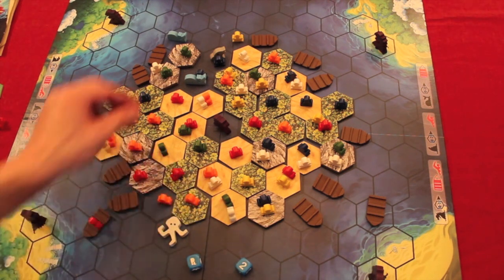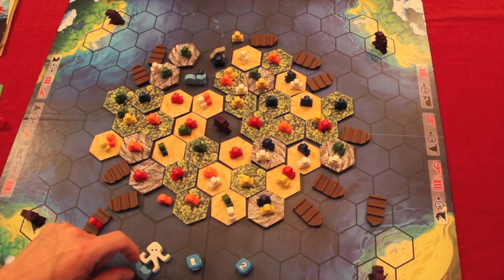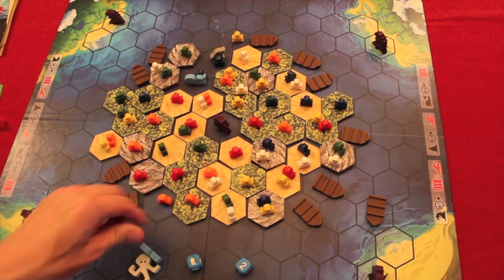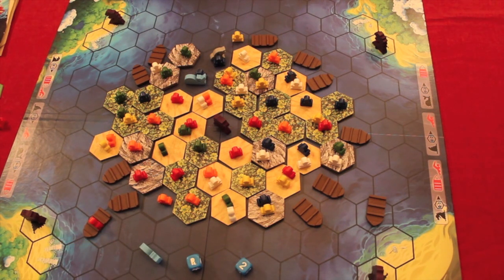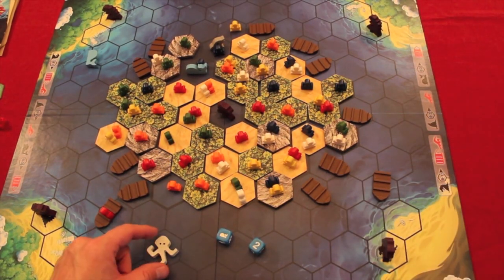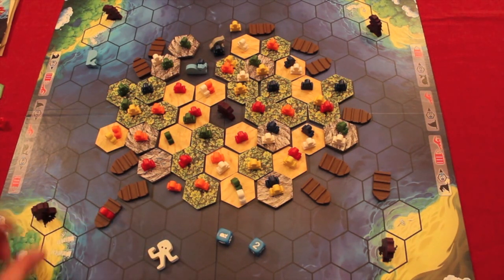The squid kills people on the same hex, people on boats, and people adjacent on the edge of the island — it reaches out and grabs them. Since whales and squids are adversaries, if a squid moves onto a whale, the whale is killed, and if a whale moves onto a squid, the squid is killed — they sort of battle each other out. But any time you move a whale, you can move a whale or a squid. The squid can be moved into a spot with any other sea creature; the whale is the only one it doesn't get along with.